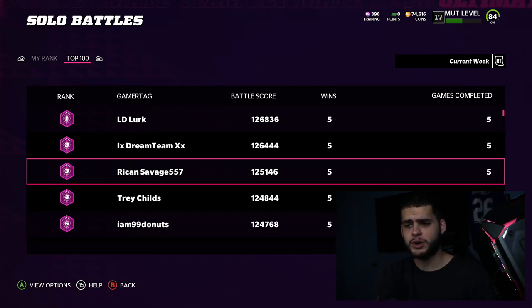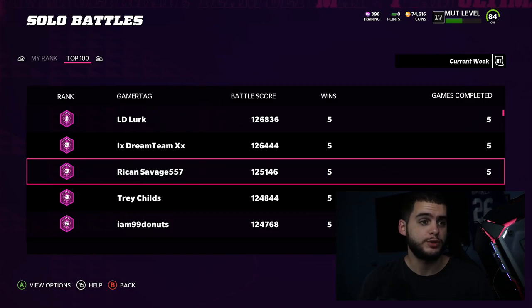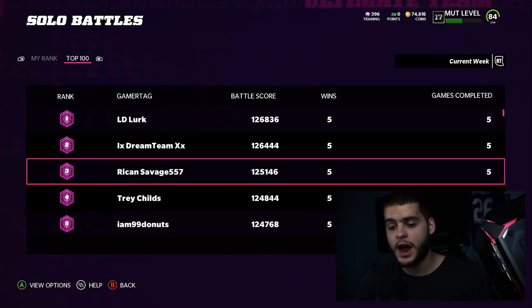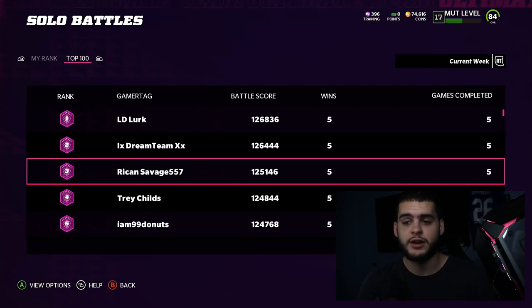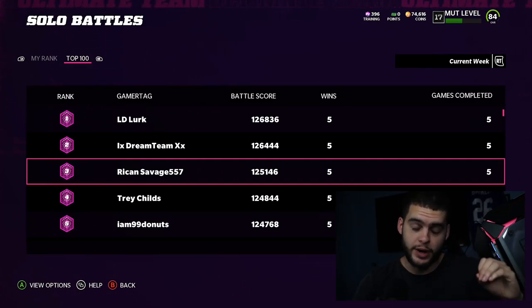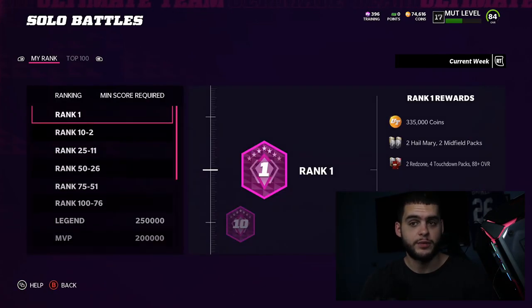These games are pretty short — three-minute quarters. Solo battles can feel random at times; I've had moments where I sack the quarterback and they break three tackles, juke me, and run 50 yards. But let's start with offense. Offensively, you want to get a lot of first downs, a lot of receptions, make sure you get rushing yards, and then finish off with passing.